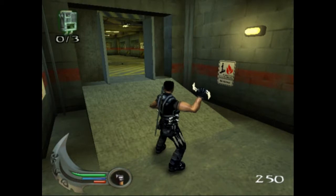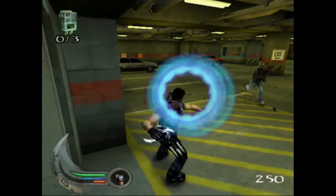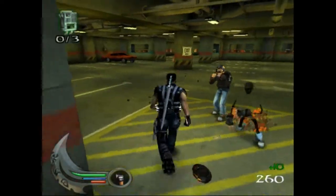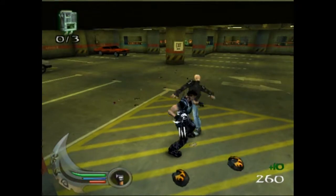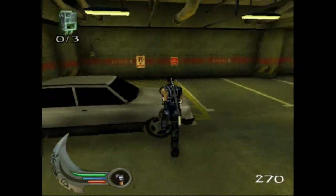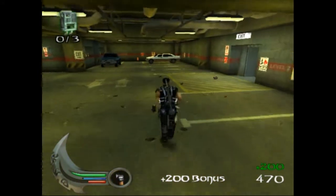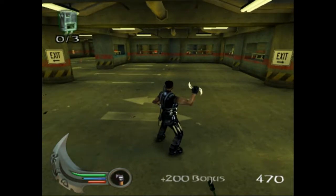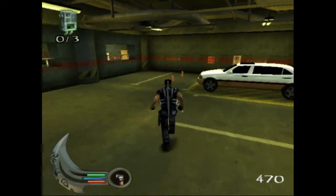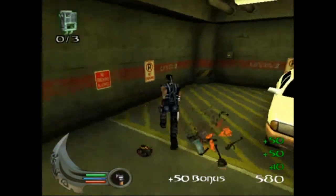We are gonna be quicksaving, because bullshit can kill us very easily in this. We want all the glyphs we can get, obviously. That's a special glyph — I'll grab that. You bastard! That wasn't even near me. This is one of those bonus objective limos.